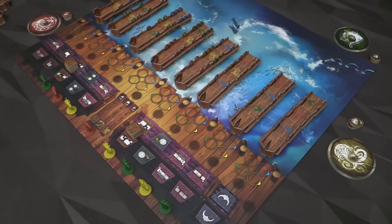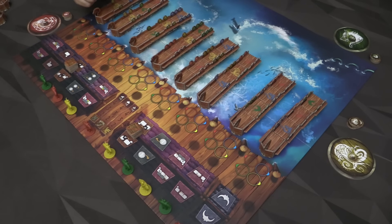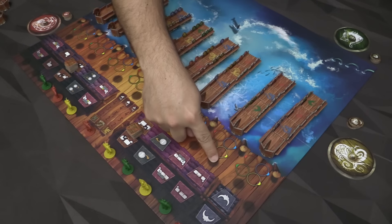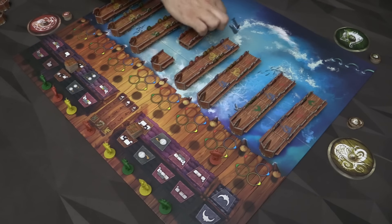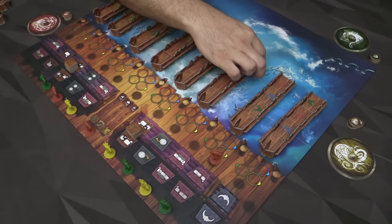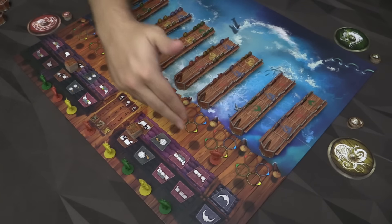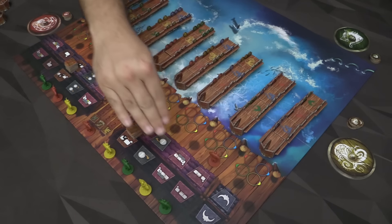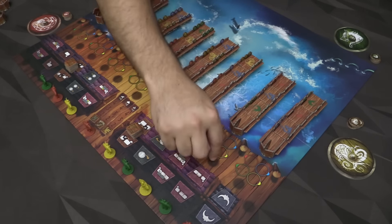Let me tell you what each of the actions are. The first one allows you to be the start player, which can be very important especially later in the game. The next action lets you manipulate a boat — you can pick any piece on a boat of your color and move yourself to the front. The reason to do that is to break ties, because if you're tied for the number of shields on a boat, being closer to the bow will break the tie in your favor. Actions that let you go earlier tend to be weaker than those that give you a big turn but push you later next round.